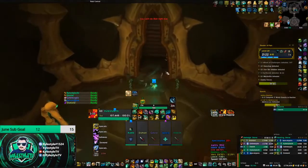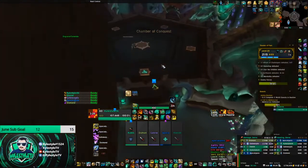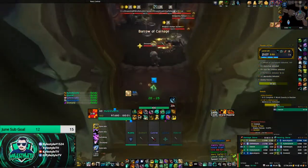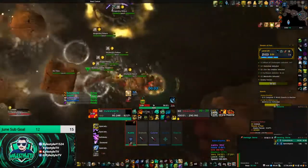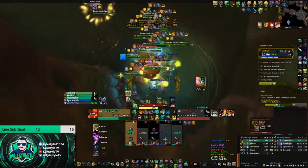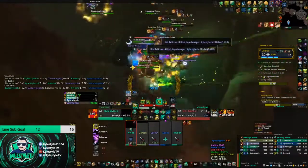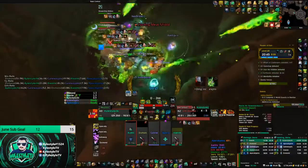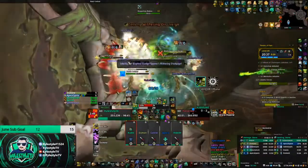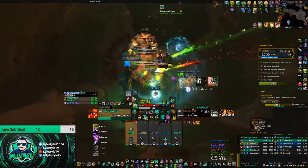My group has a lot of interrupts - we've got a Survival Hunter, Windwalker Monk, myself, and a Resto Shaman. In this next pack I'm going to Paralyze the Inspired first and then pull everything. I'm watching one of the jumpy guys that does the Withering - a big AoE that does damage to everybody and puts a DoT that reduces their cooldowns. I'll also make sure I have Leg Sweep or Ring of Peace ready whenever the Meat Shield is coming out from the other guy. Withering Discharge is still going off; I use Ring of Peace to stop that as well. You can also use Clash here, though you have to be more than five yards away.